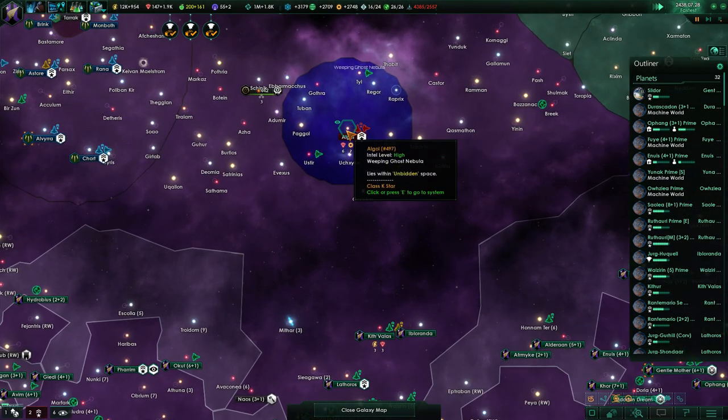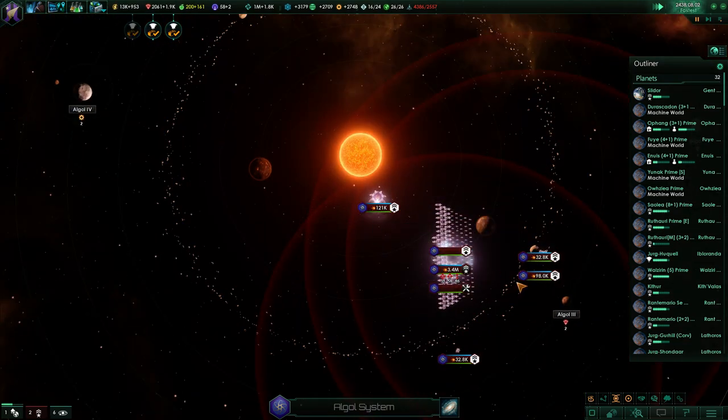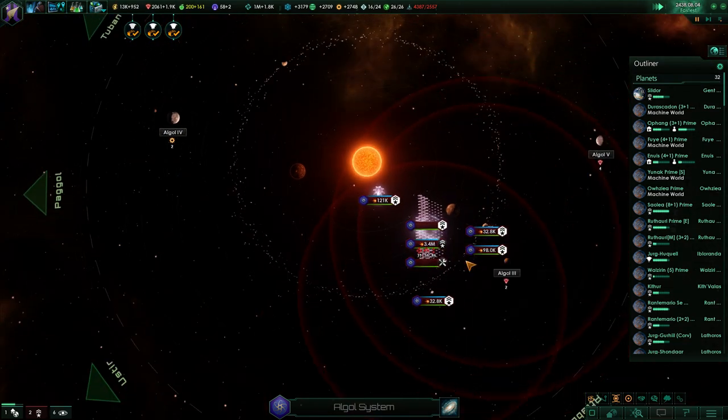We still haven't gotten a reinforcement fleet. The Unbidden built their anchor in a way that I can't really reach it unless I engage with the big fleet - which is probably clever on their part.